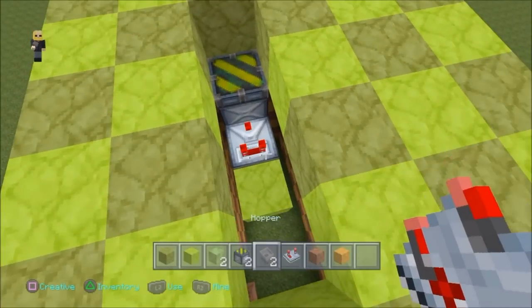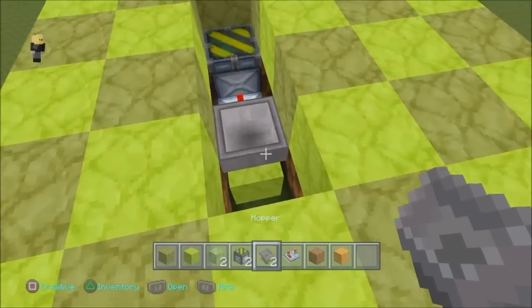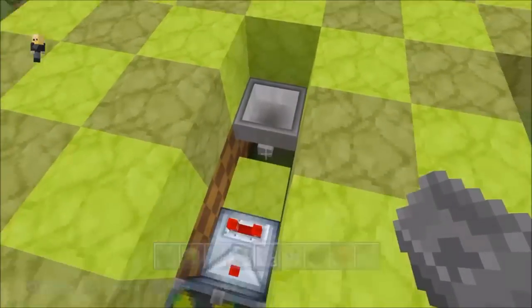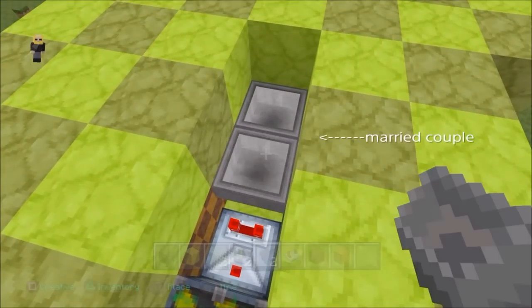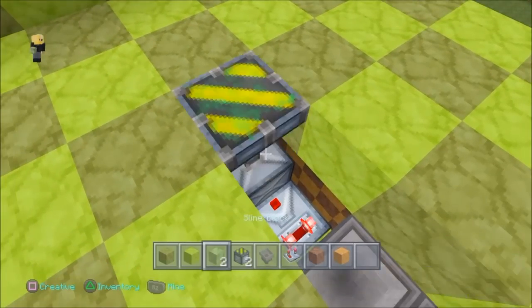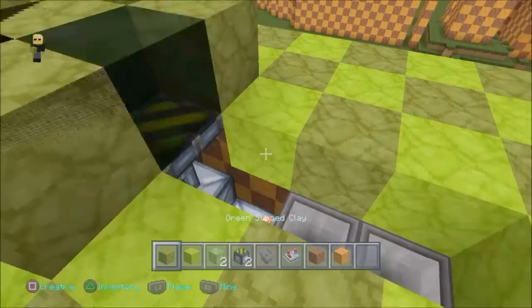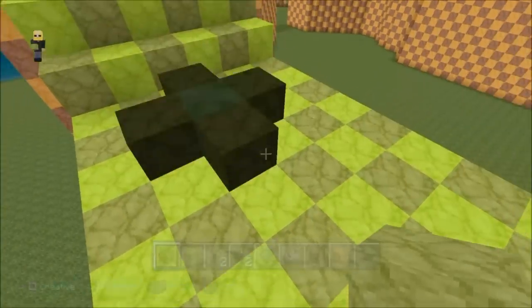Wherever you want your slime block to poke out, just put your sticky piston one block down facing up, with the comparator facing in. This is because of the two hoppers, which are coupled together by crouch placing, allowing it so that when you throw one item into the hoppers, it will react as a timer. And when you put a slime block there, it will pick up the blocks around it.